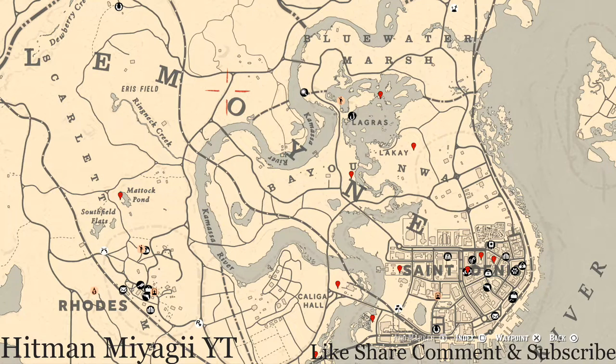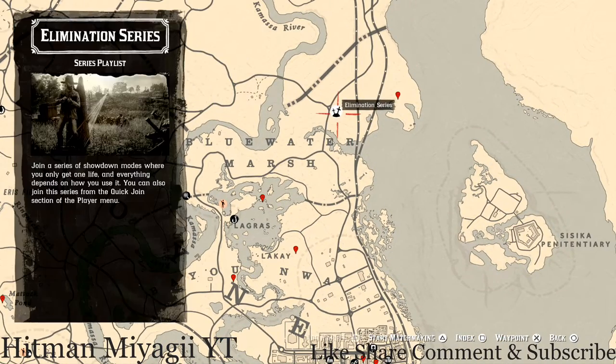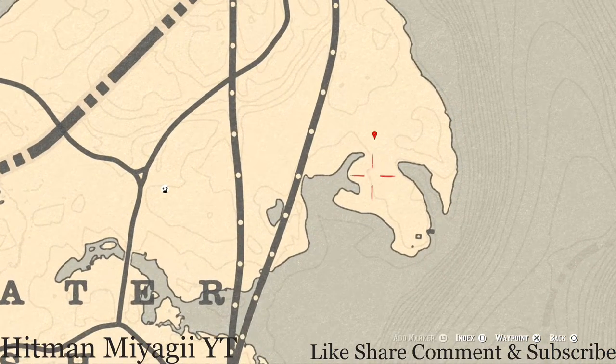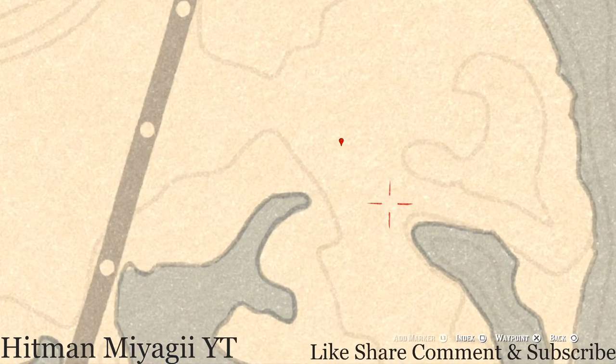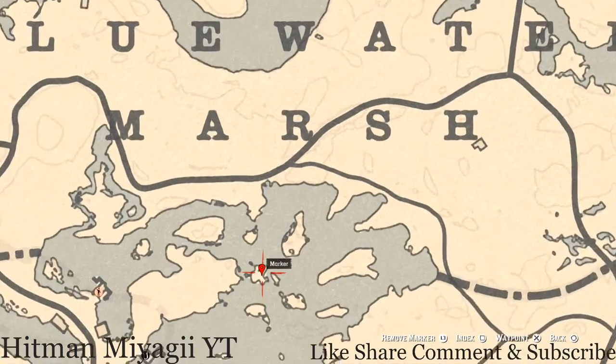Starting with the one up most high, which is by this elimination series here. Go right to the right of that, right over here in this little area — it's not quite an island but anyway, right here at this location you guys will find a random fossil. Pull out your metal detector and you will get a random fossil; I cannot tell you what it is because it is randomized.